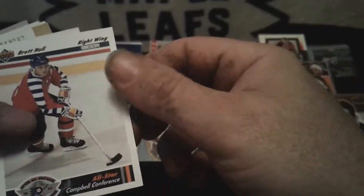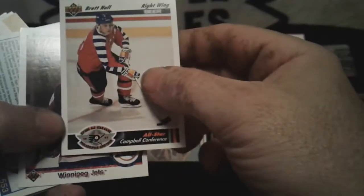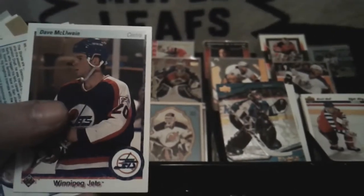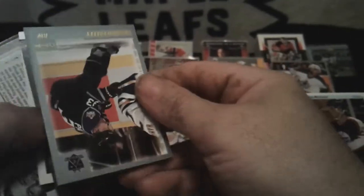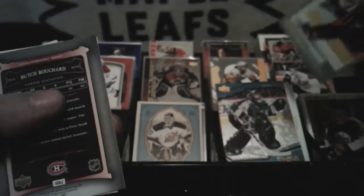Pat Elyniuk — All-Star Campbell Conference — Brett Hull. I don't know if that one will be worth anything or not — I think I already got it though. Kelly Hrudey or Kisio. This here's an OPG checker — Zigmund Palfy. 2000 — I think I'll check that out.